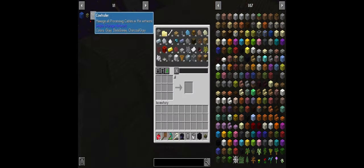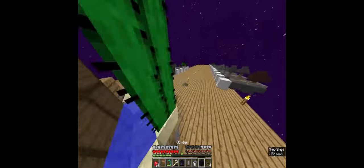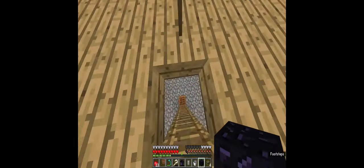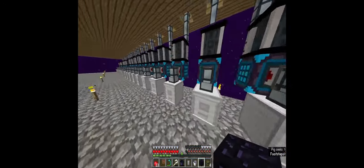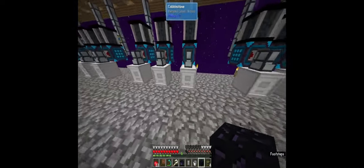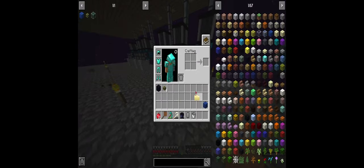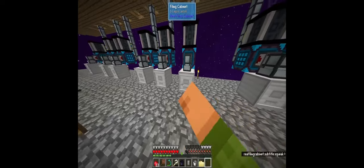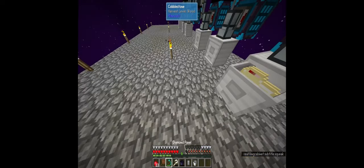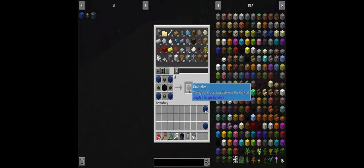The next thing we need is lapis blocks. We only have one lapis block, so we just go down here since we already automated everything - go to the one where we find lapis blocks, right here. Between episodes I will be connecting this to my storage so I don't have to come down here and search for one every time. Now we have the controller.